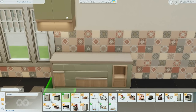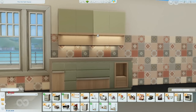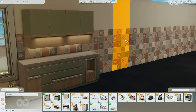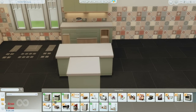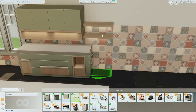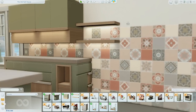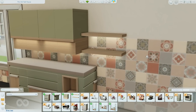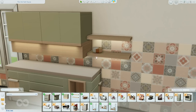I didn't actually notice until I was editing the trailer video that there are built-in lights on the cabinets. I guess it does give off lighting. Then you have the island counters as well and some double shelves — these have lights underneath too. It gives the same effect as the High School Years LED lights, which is what I pretty much always put underneath my kitchen cabinets when I build. And then there are some plates.